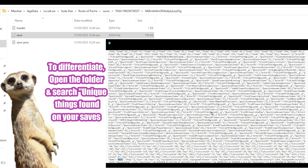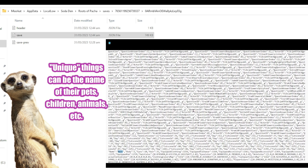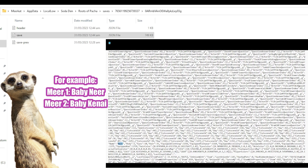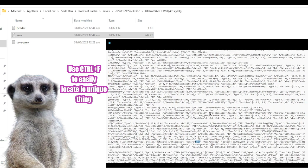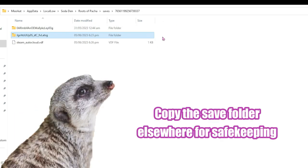If all your characters have the same name, like me — all of them are named Meerkat for some reason — you can input any unique thing you have per save file. It can be the name of their pets, children, tamed animals, or anything else that's unique to that save. For example, all these saves are named Meerkat, but on my first save the child's name is Meerkat, while on the second save her child is called Keenai. I'll just search the kid's name and see how it goes. And there we have it — now we know this is Meerkat 1 and this is Meerkat 2. Just copy the folder of the one you want to back up and paste it somewhere else for safekeeping.